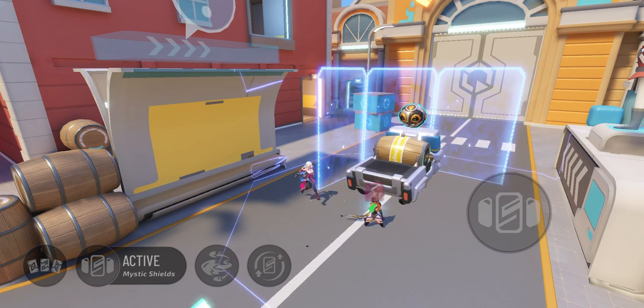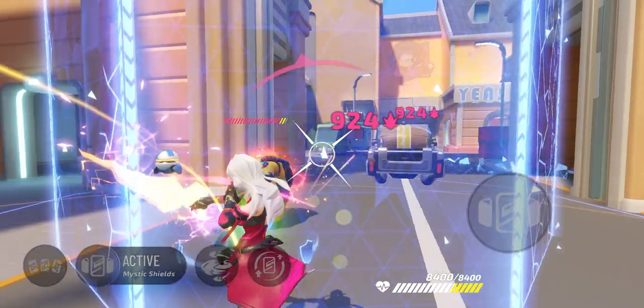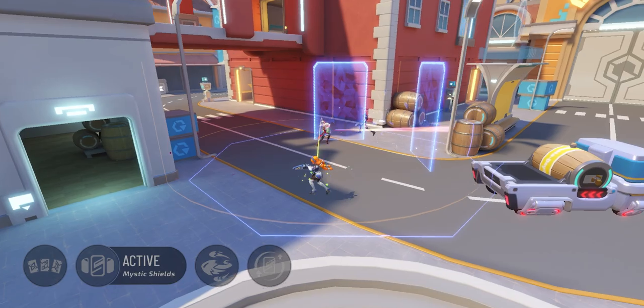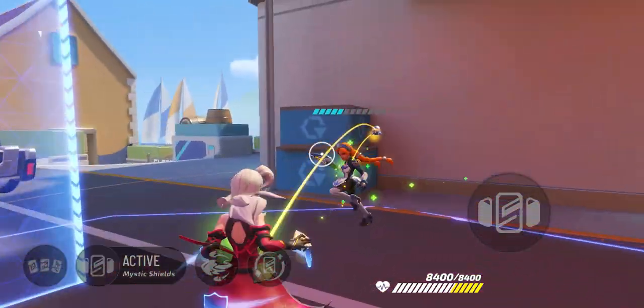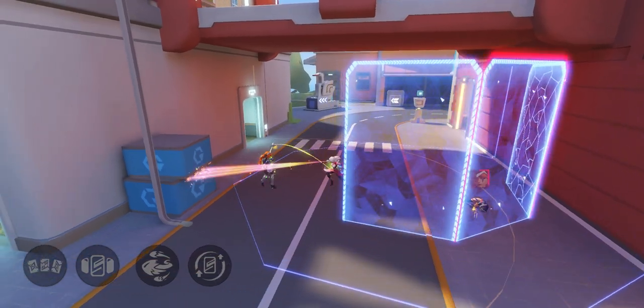Ruby plays really smart. She will keep adjusting her position in relation to her shield against the opponent. She is also critical to the team's survival. Now, Ruby's teammates are getting attacked — swiftly moving in, she sends out Mystic Shields to block the damage. It saves the day.